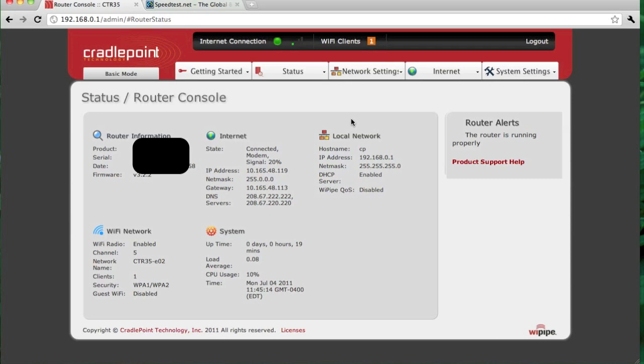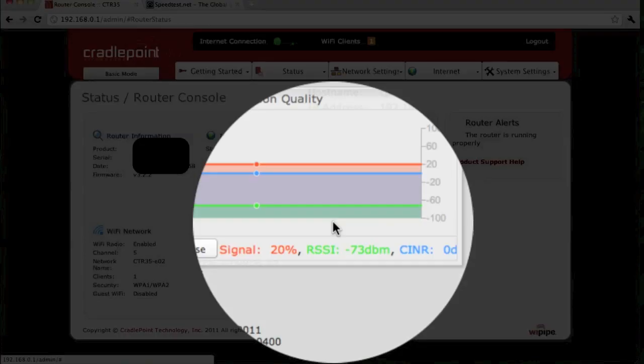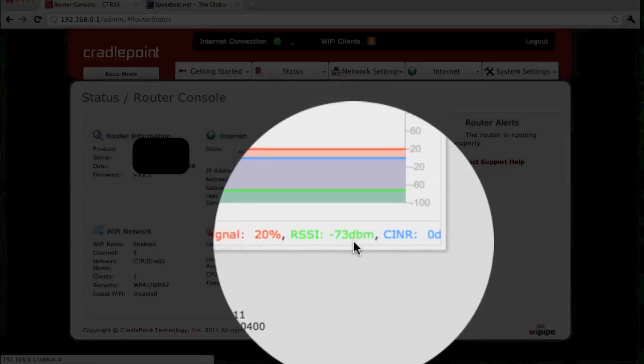Now that the video demonstration of gaming over a 4G connection is complete, I just wanted to give you guys a quick look into the back end system of what I was dealing with. For the modem — the UML290 that I was using — I'm hitting a negative 73 dB, which is a moderate signal.